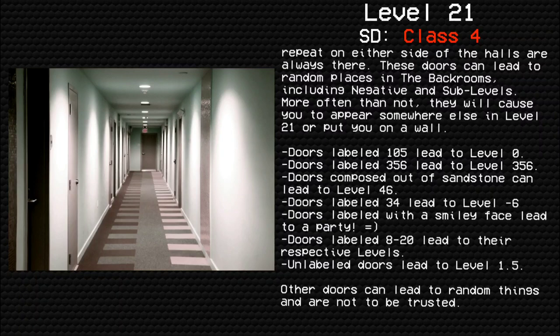More often than not, they will cause you to appear somewhere else in Level 21 or put you in the wall. Doors labeled 105 lead to Level 0. Doors labeled 356 lead to Level 356. Doors comprised of sandstone can lead to Level 46. Doors labeled 34 lead to Level 6.